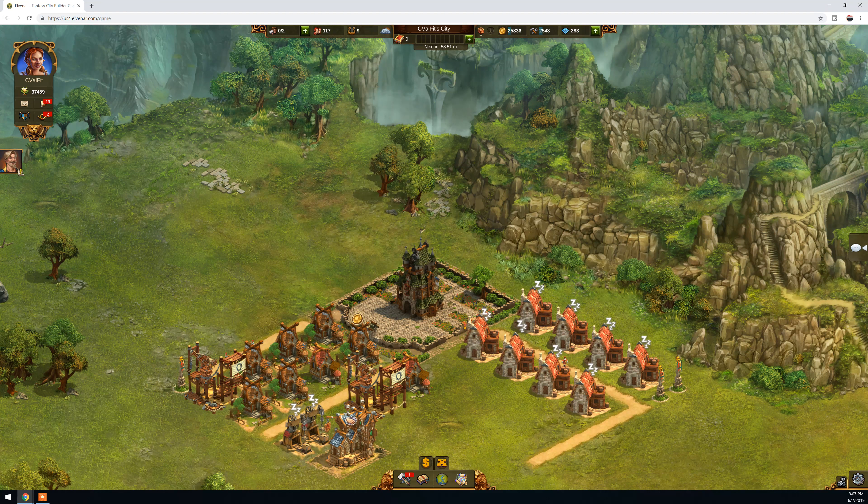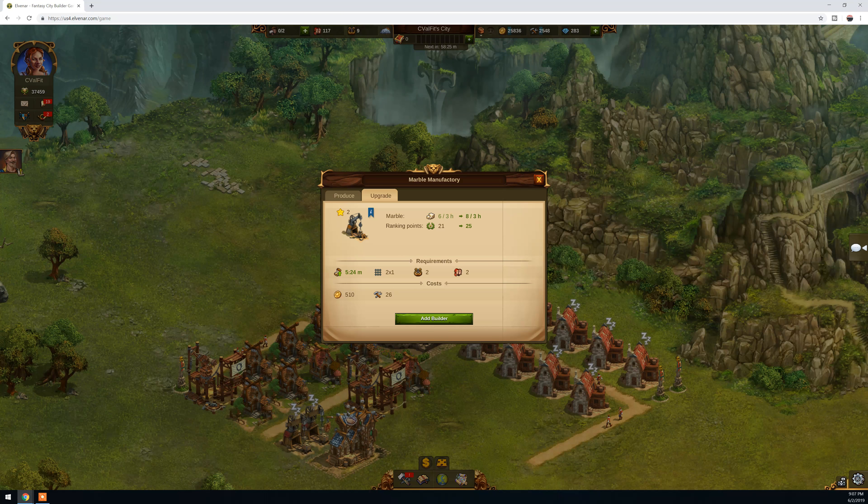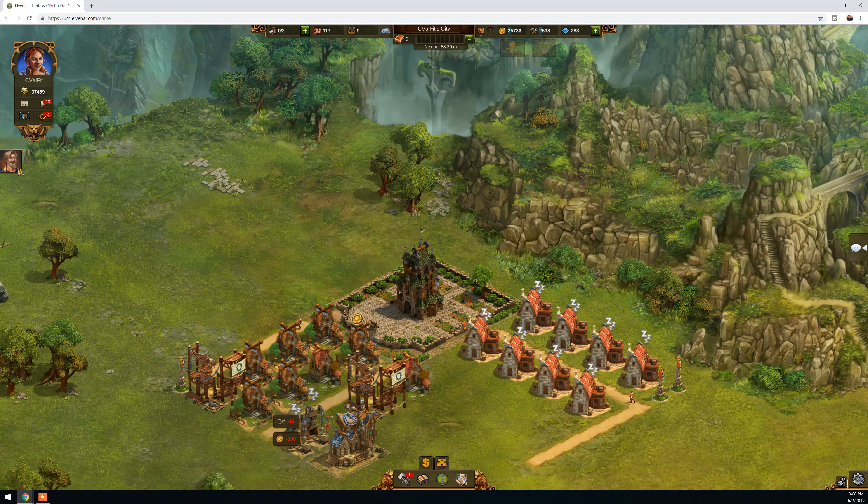First of all, upgrading residences will give you more coins, and second, they will give you more population. You will see later in the game that you need as much population as you can possibly have, because every building you build from now on will consume population, and every upgrade also requires population.